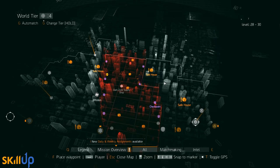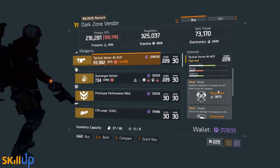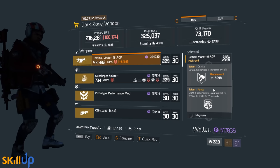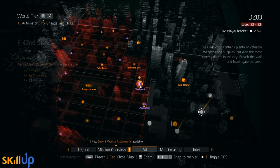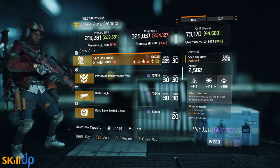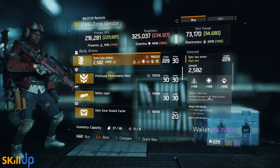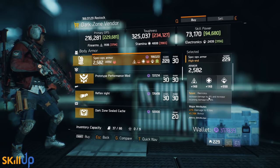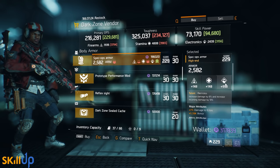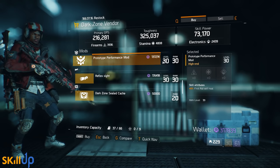At the dark zone checkpoints: East 46th Street has a spectacularly well-rolled Vector with Brutal, Deadly, and Adept in the third slot — so you can roll that away for whatever you like. It's a well-rolled Vector, though the Vector isn't great anymore. At East 42nd Street, this week there's a nice Spec Ops armor piece at 229 gear score with Reckless on it. I actually like Reckless — trading 8% extra damage for 10% extra damage taken is a decent deal sometimes. It also has damage to elites and armor, so you can re-roll the electronics away to stamina or firearms as you see fit. There's also a prototype first aid self-heal performance mod — one of the better performance mods available.